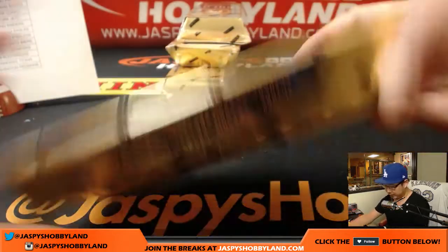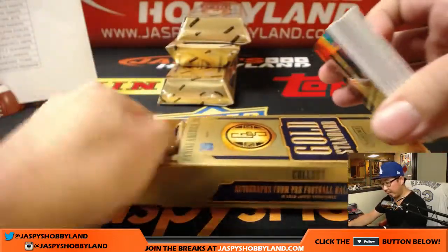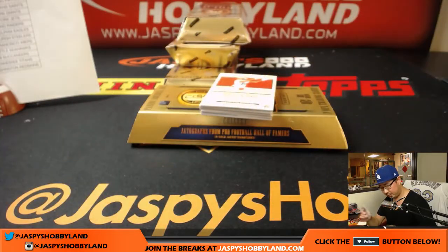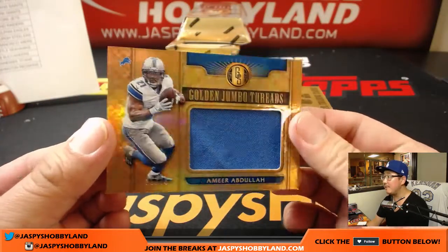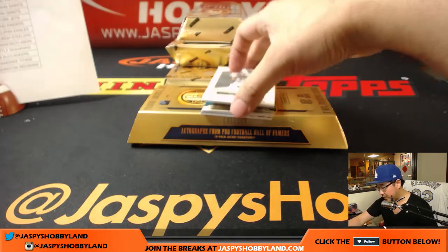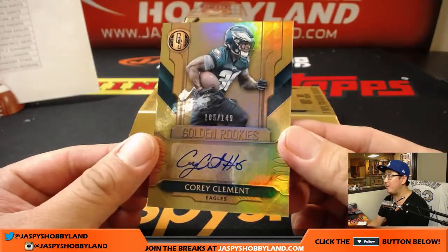All right, box two — here's box three. We have more Origins, so once that one sells out on the site we'll be able to post more. Mike Wallace, out of 79, goes to the Ravens — that'll be Adam. David Njoku, out of 79, for the Browns — that'll be for Coop. Teez Tabor, Golden Jumbo Threads, 25 out of 75 — that is for the Lions, Chris Beck, there you go Chris. And there's my boy DeAndre Washington, 75 out of 99, for the Oakland Raiders — Anthony T with my Raiders! Anthony T also has another team. Favored by jazbeeshobbyland.com — Golden Rookies, 105 out of 149, Cory Clement.